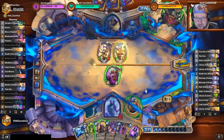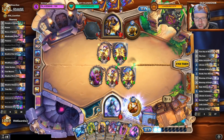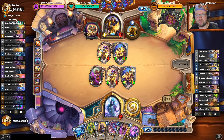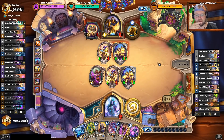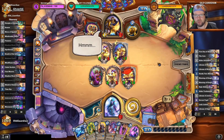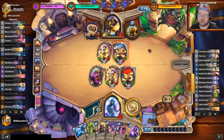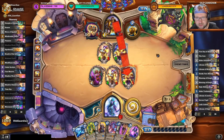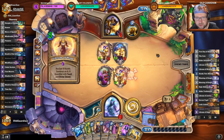I will have to simply Soul Mirror here, and then heal my face. But now there might be lethal. It's possible. There's a Libram of Hope — what are the other cards? No, these are one-cost minions: Libram of Hope, one-cost minions. That's not lethal. That is not lethal. So we get to fight a little bit more, but maybe not enough.